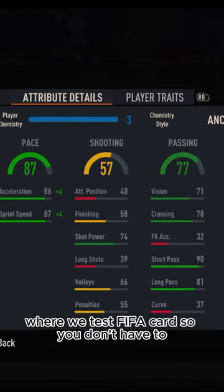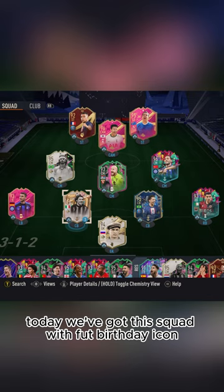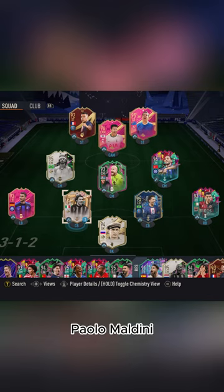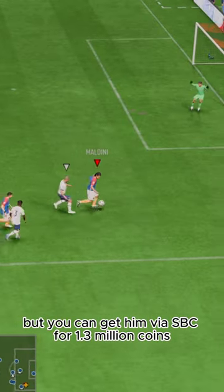Welcome to Baller or Bust, where we test FIFA cards so you don't have to. Today we've got this squad with FUT Birthday Icon Paolo Maldini. We acquired Maldini on loan, but you can get him via SBC for 1.3 million coins.